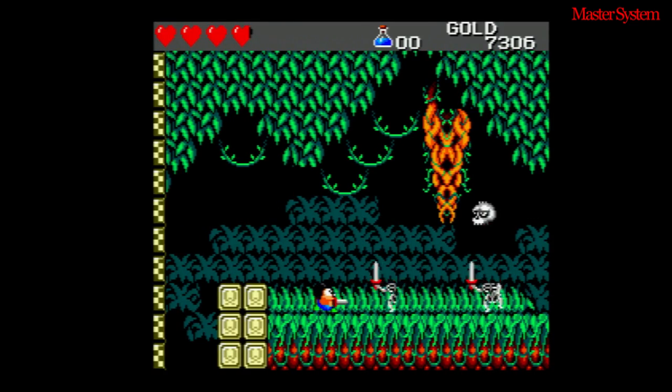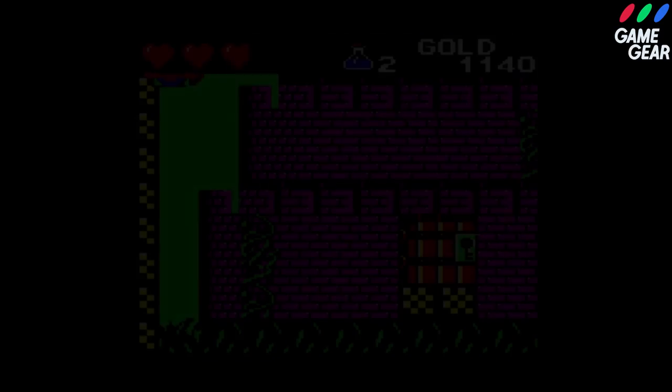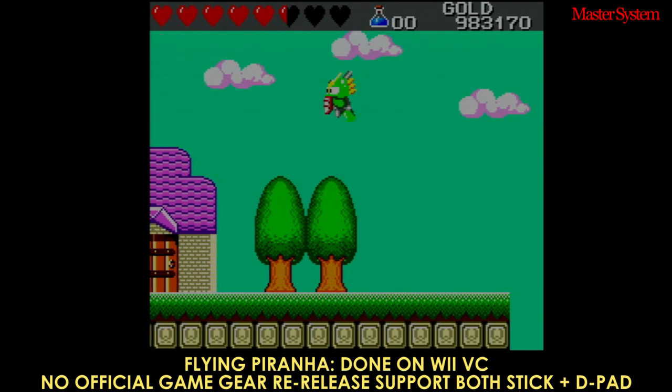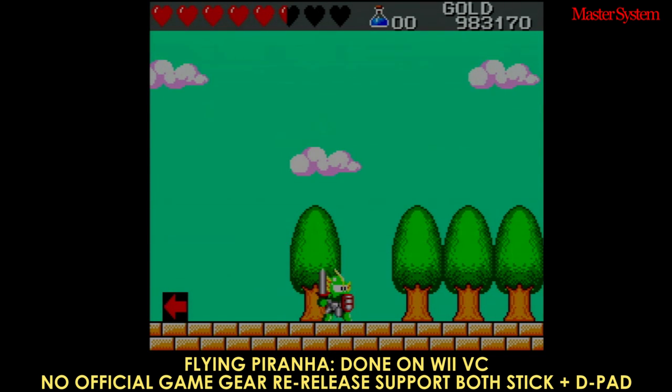The last change is notable for speedrunners: the key location in the jungle was moved to a higher location where only Mouse Man can get the key, thanks to Mouse Blocks and a fast-falling spark. Getting the key in the jungle as Piranha Man is important because without it, it's not possible to enter the castle after executing the Flying Piranha Bridge.